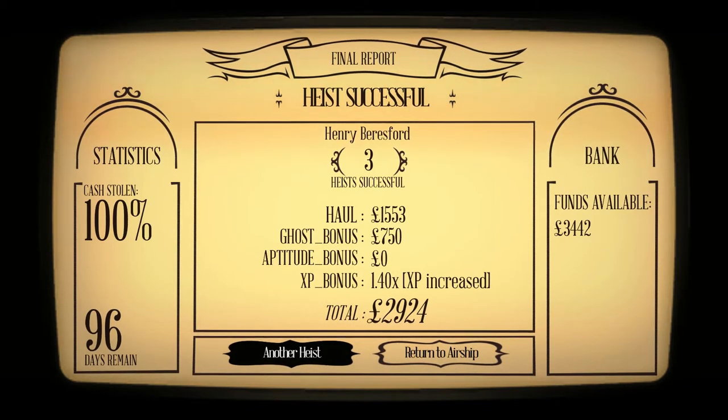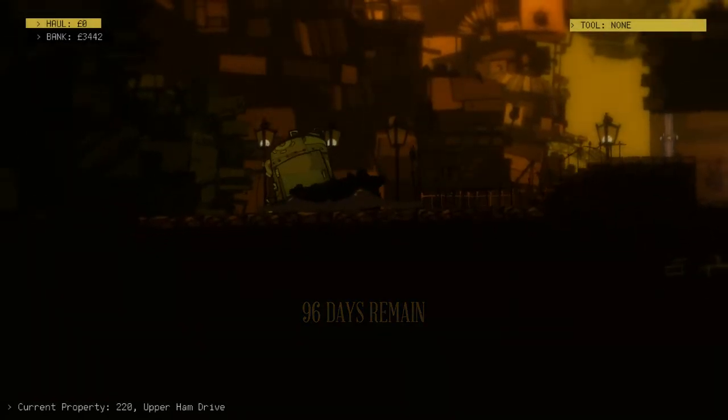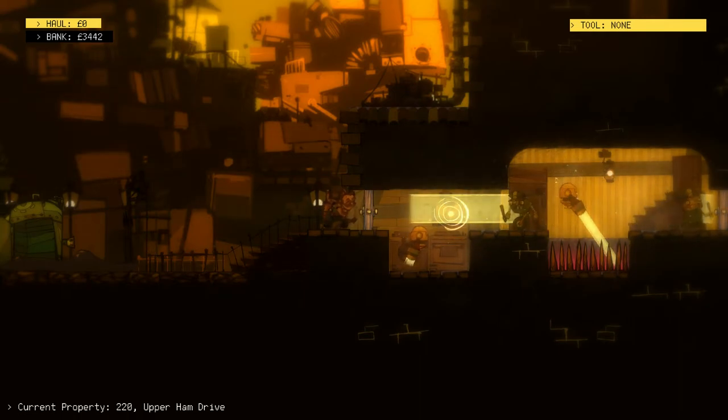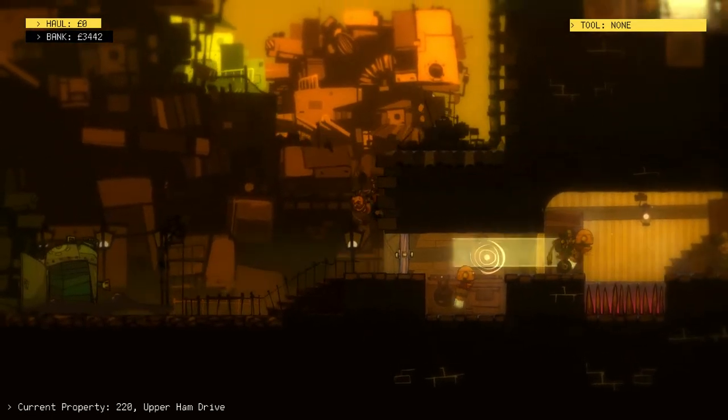That's a good result — still not enough for security clearance, so we'll do another one. Now the new robot: that one looks a long way and it looks like it's going to get through the door, which is not great, but there's no cash there so I think we'll manage.